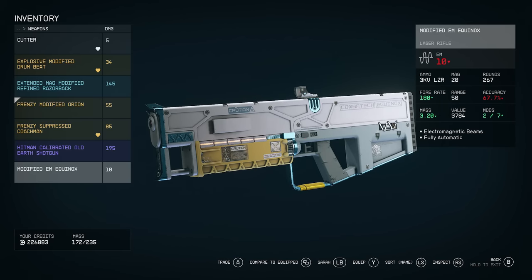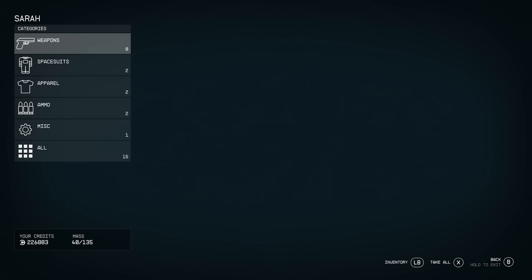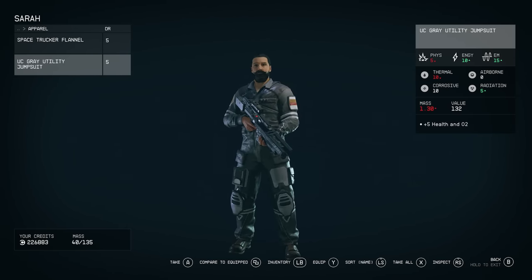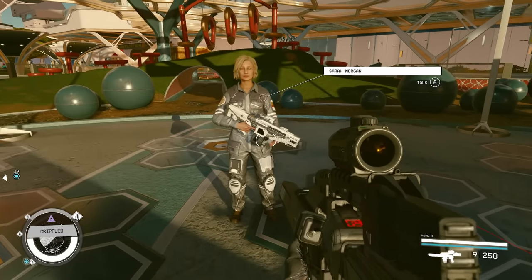Once you've given your companion what you want them to use, go over to their inventory — on Xbox just press LB. Then go to what you want them to use; for weapons, go down to the Tesla Scouts Jumby and press Y on Xbox to equip it. Now she's wielding the weapon, and you can get her to wear the UC Gray Utility Jumpsuit the same way. She's now officially wearing the jumpsuit and has the weapon.